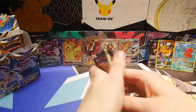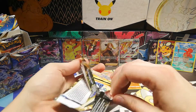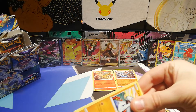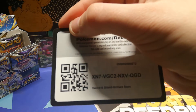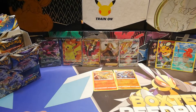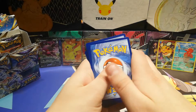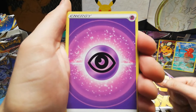And next pack we go. So far the hits have been more than fine — we've got a full art. I always forget what rarities are called in Pokemon. Only a couple of rarities I can remember, like Amazing Rare, for instance — the card where the art or the colors bleeds over to the card itself, which would look really cool.